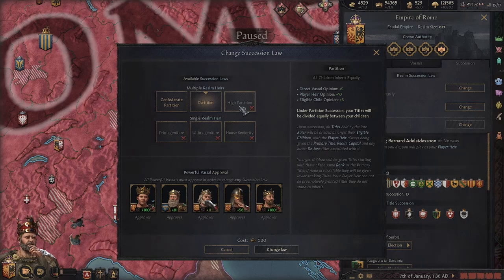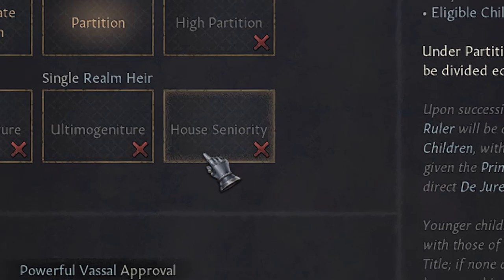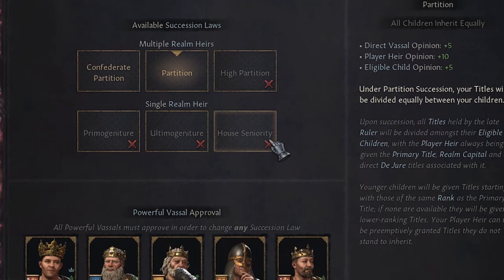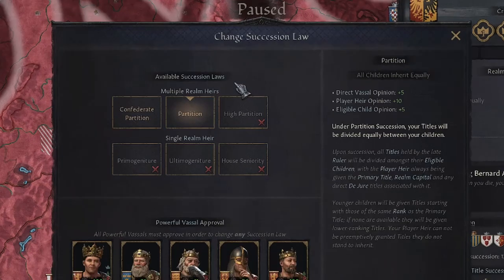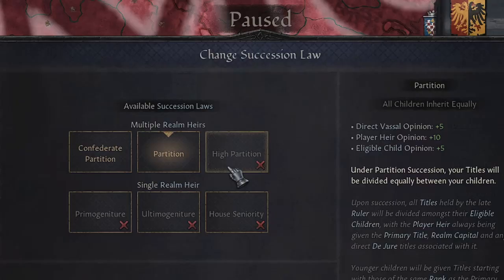Before going into detail, there are two special cultures. One is the Czech, from the Czech Republic, located between Poland, Italy, Austria, and Croatia. That will enable you to enact Home Seniority right from the start, because they have a special tradition. And the other special culture is the Basque, located between Spain and France, which will enable you to enact High Partition right from the start.